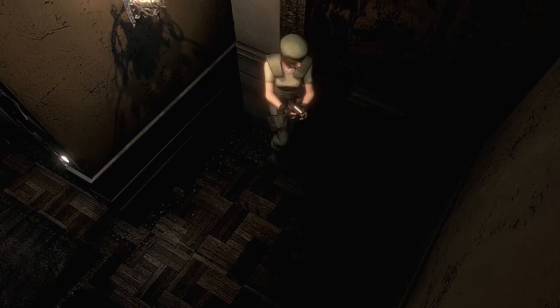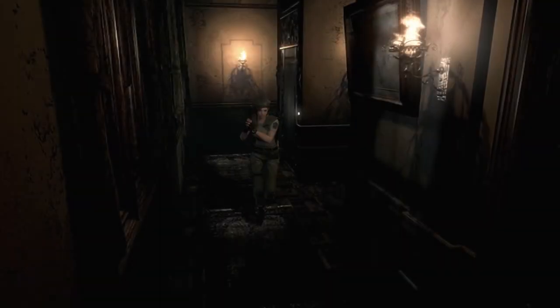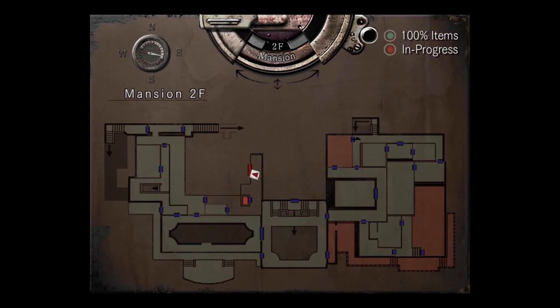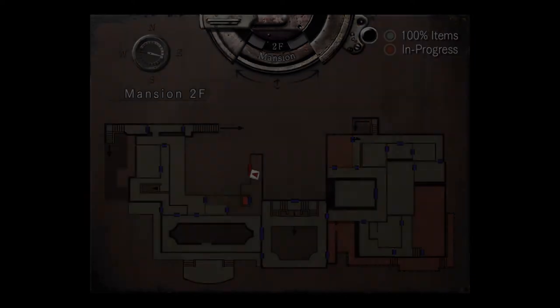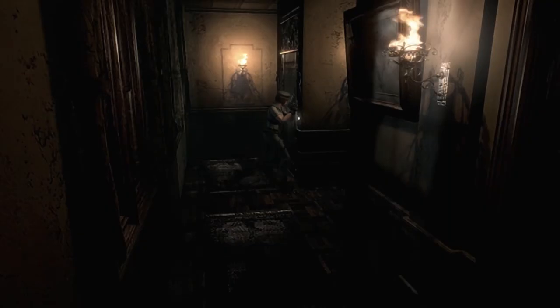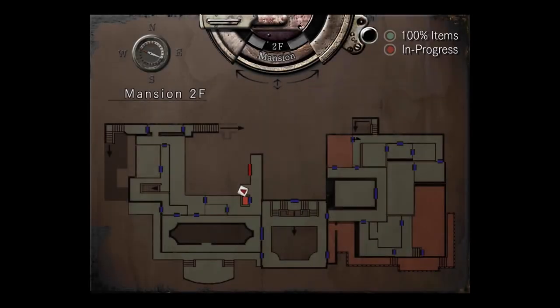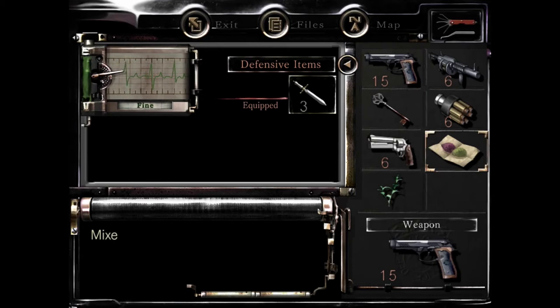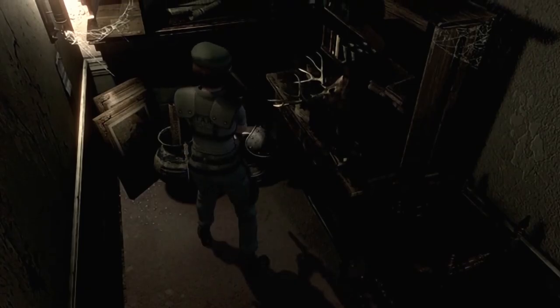There's another herb here - let's bring it. Where else should we go? This door is not going to open because the knob is broken, so it has to be accessed from upstairs. I remember a particular door that needs a helmet key to open, and we're going there right now. I'm almost certain there's going to be some kind of obstruction.